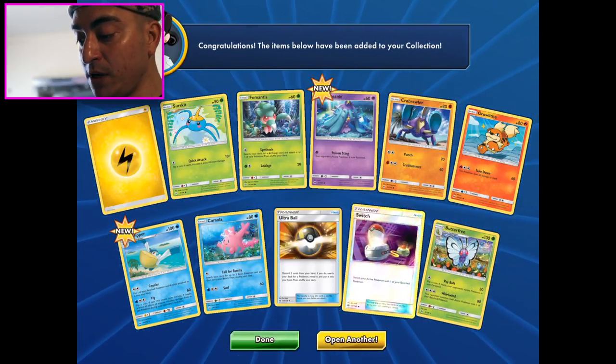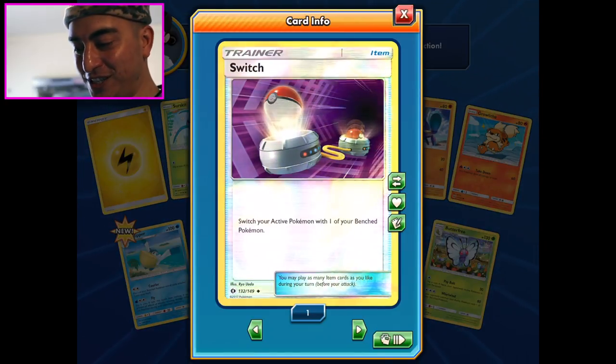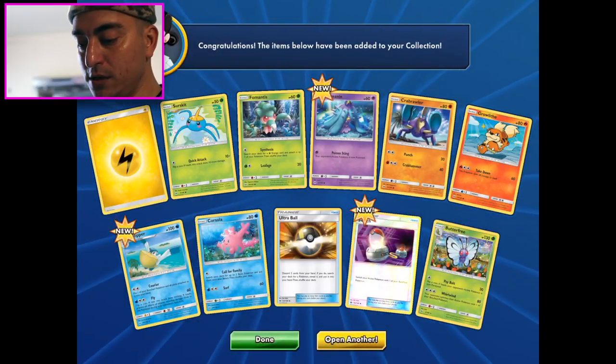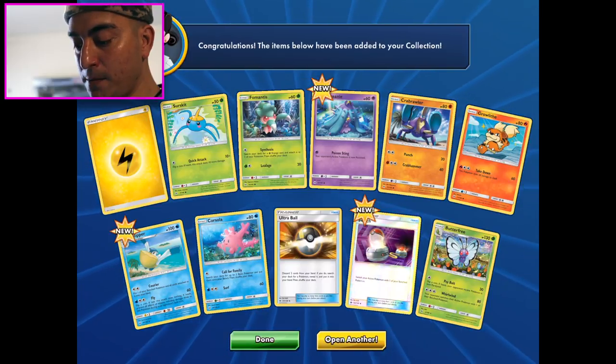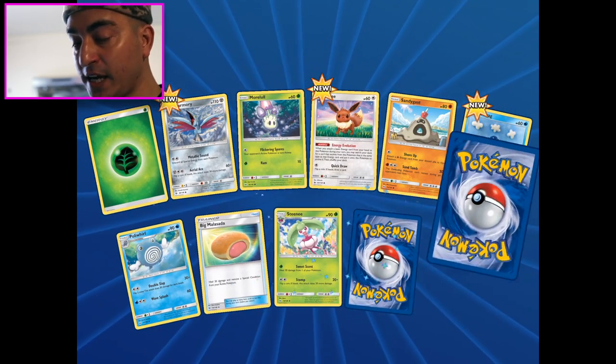Butterfree - good. Is that a reverse holo Switch? A reverse holo Switch! You can see on the iPad - kind of move it around, it gets your shine on. I saw four Manectric in that last one too - good card. More lols, we like it.